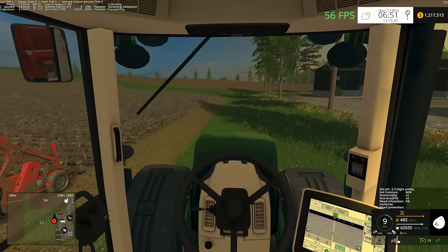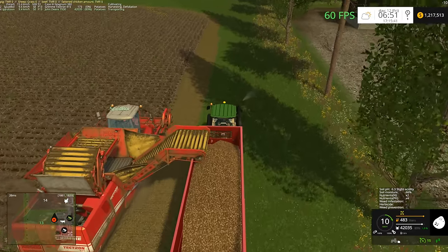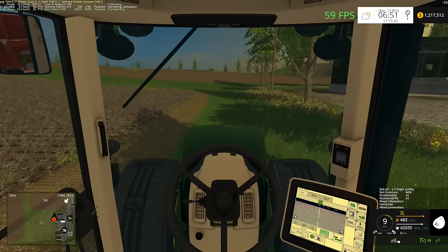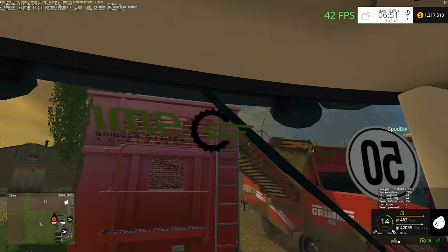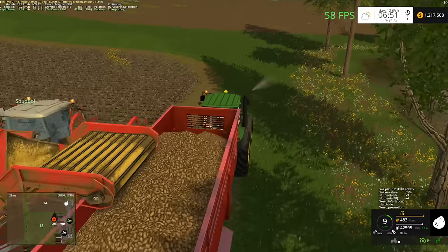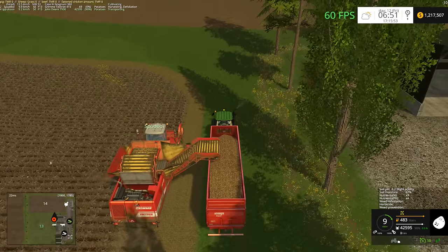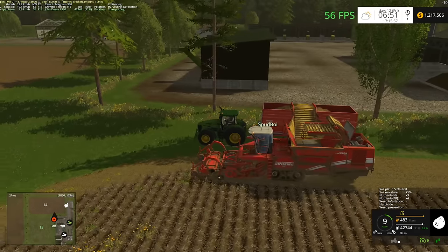One of the funny things you can do with the Drive Control Mod is you can just increase your speed a little bit to maintain just the right spot. I'm using the Drive Control match speed feature, so it's able to match the same speed as the harvester. It's a really, really slick little feature.